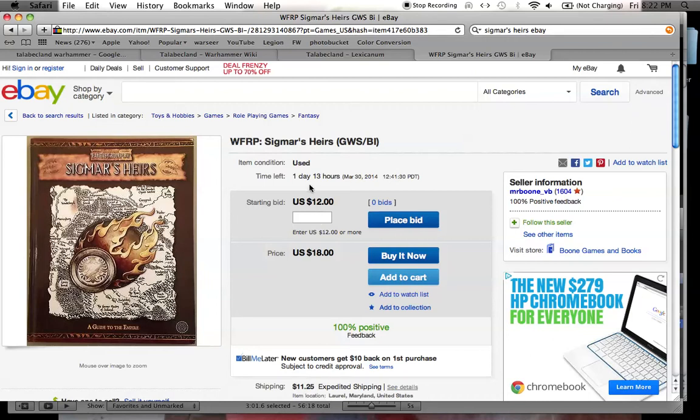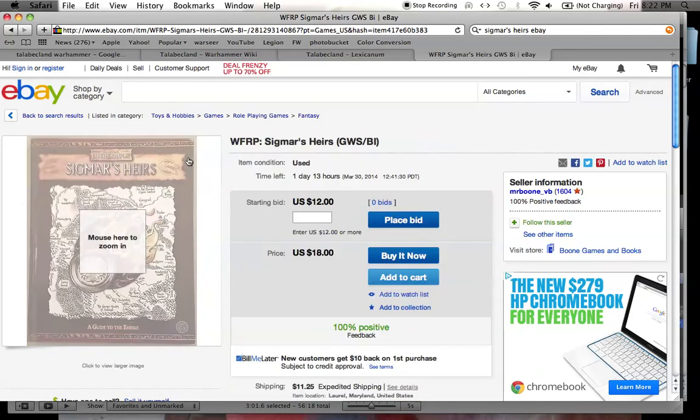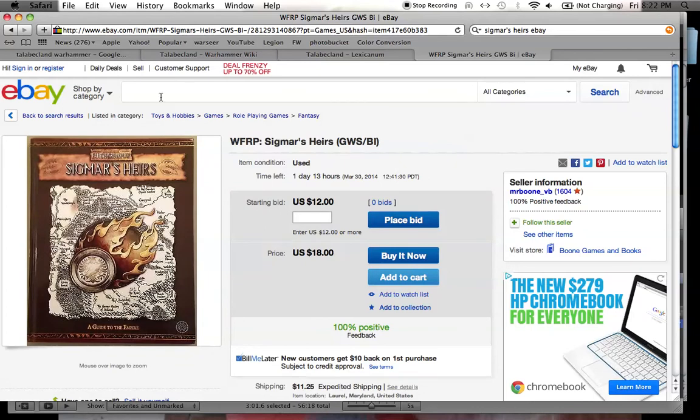$12 — you can bid and it ends in a day and 13 hours. If you are a Warhammer enthusiast, I suggest you go on eBay and find this book, because it's probably out of print. It's Fantasy Flight Games' Warhammer Fantasy Roleplay 2nd Edition. Right now the roleplaying game is in the 3rd Edition, which means you're going to have to get this off of Amazon or eBay.